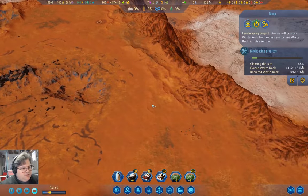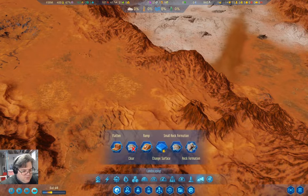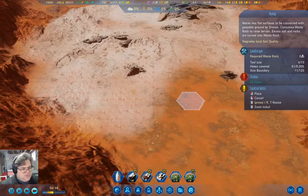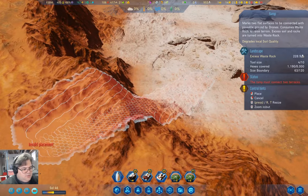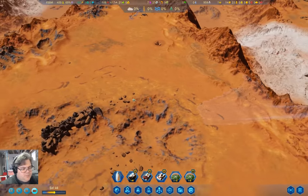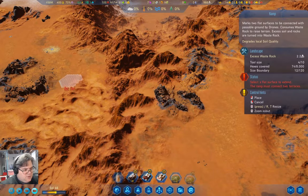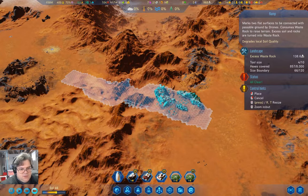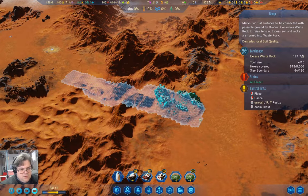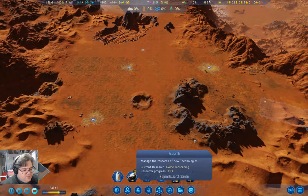I want to set up the location to build a ramp over here. We're going to build a ramp from here to here — Excess Waste Rock 78, that will do. And then we'll come over on this side and do the same thing. We'll build another ramp up from here to here. When we build those, that'll get us full access to those locations.